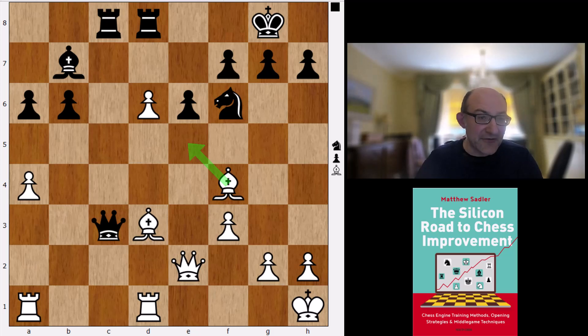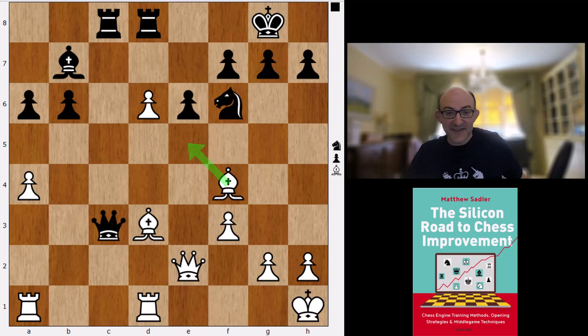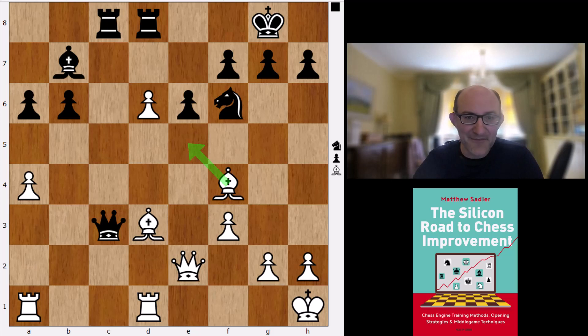Stockfish gives 0.45 for White — a slight advantage. I think definitely this Qc2 line has opportunities for White to discover new stuff. And I found it very striking that Stockfish preferred this Qc2 Moran above the Bg5 semi-Slav.